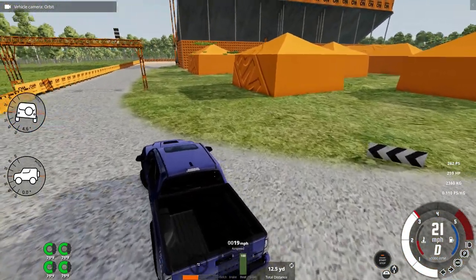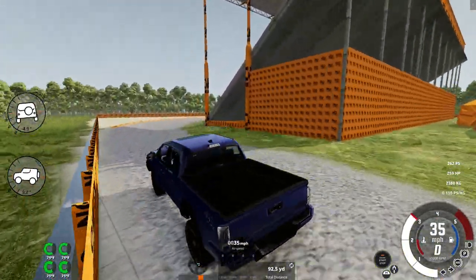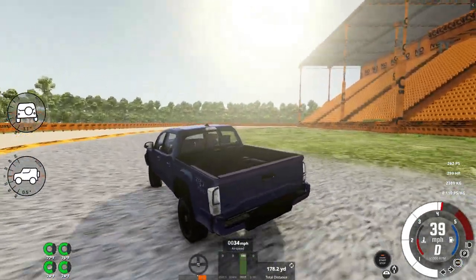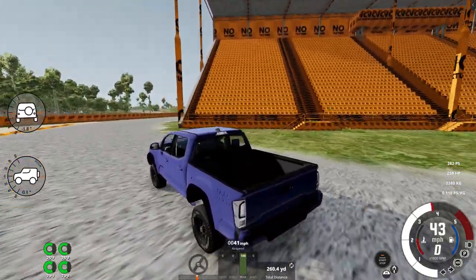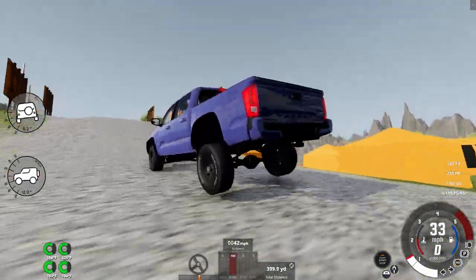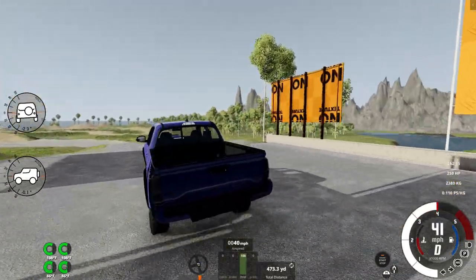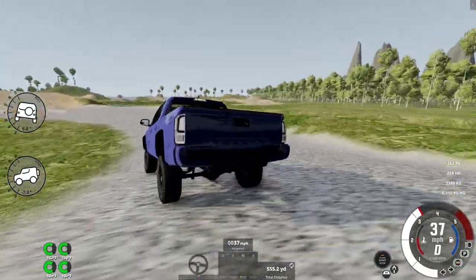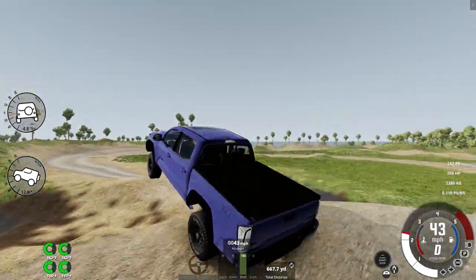This has 259 horsepower and weighs 2,380 kilos. My buddy Aiden has actually owned two of these — he has an older one, I'm not quite positive the year, but it's the generation before this one, and then he just bought a 2018 a few days ago — maybe a week ago. He just bought a 2018 that's white, it's a TRD off-road with TRD Pro things on it that the last owner put on, and it's really nice.